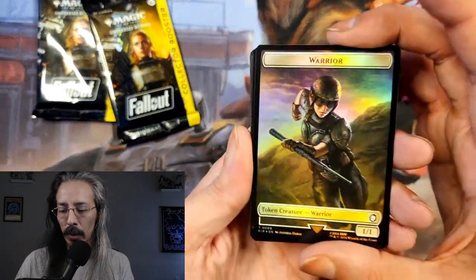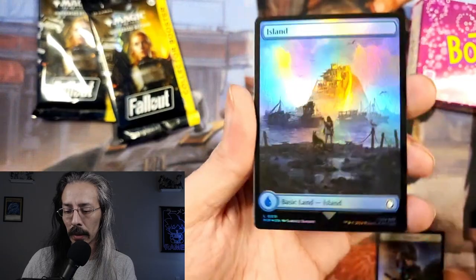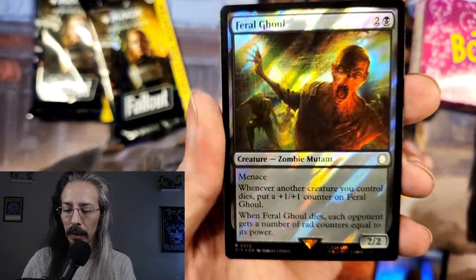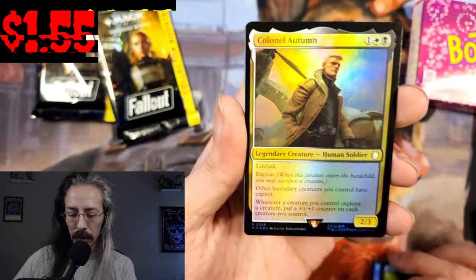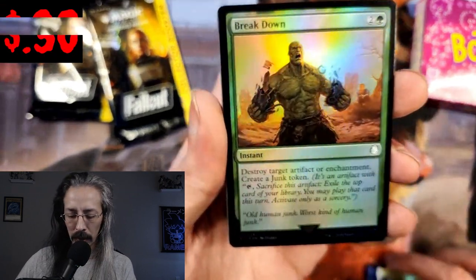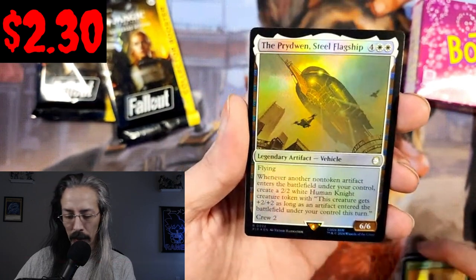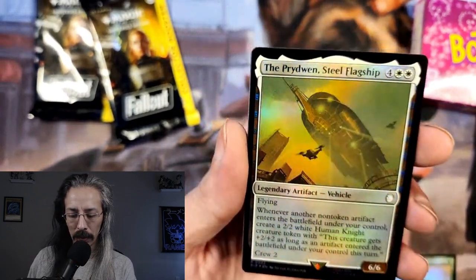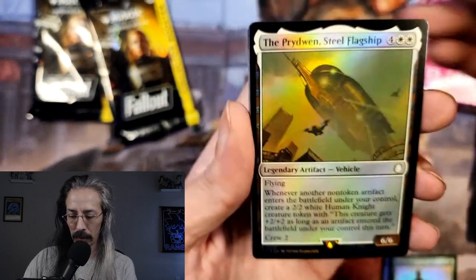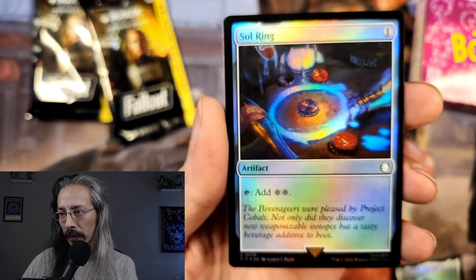We got a Shiny Warrior token, shiny land. We have a Surge Foil Feral Ghoul, a 2/2 with menace. Colonel Autumn, a 3/3 with lifelink and exploit. Breakdown: destroy target artifact or enchantment, create a junk token. We got a legendary artifact — Bright Wind Steel Flag, a 6/5. Here's the Sol Ring — we always want to see the Sol Ring, every collector uses it.